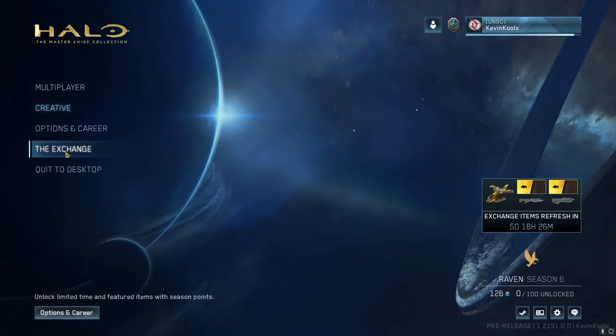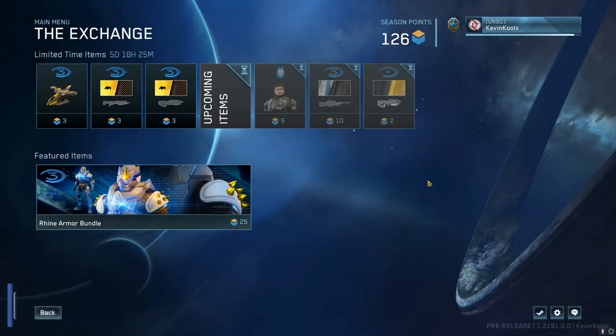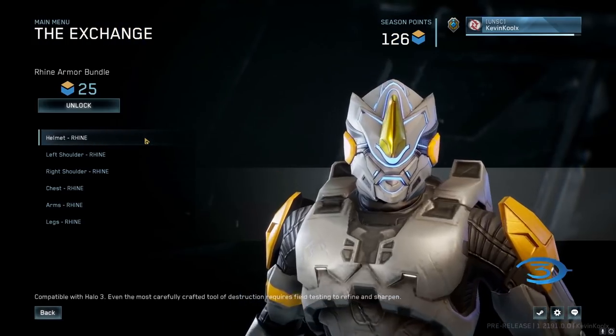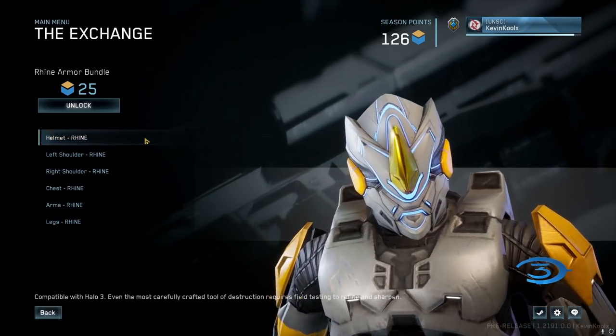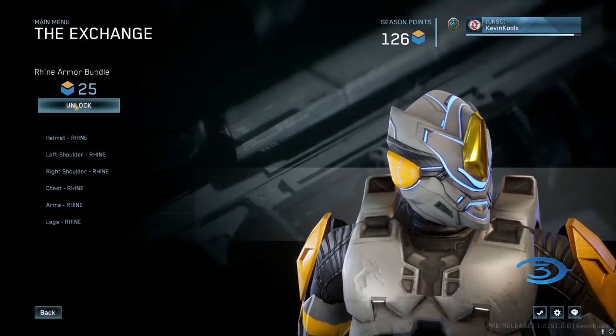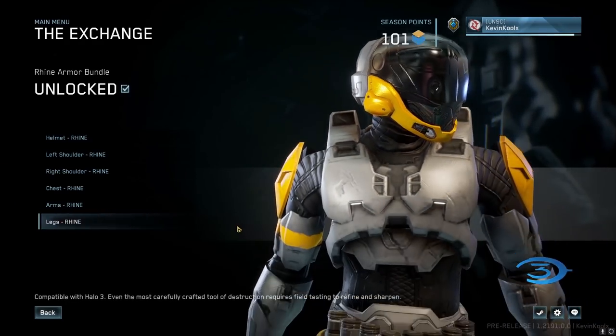A great feature coming in for all you seasonal points stockpilers is the Exchange — essentially a kind of MCC store that is 100% completely free. You can only spend seasonal points, which you earn by doing seasonal challenges. From the flight, there was a rotational weekly set of three items to pick from, plus a featured item. In the flight, that was the Rhine armor set, a Halo Online armor, available for around 25 seasonal points.